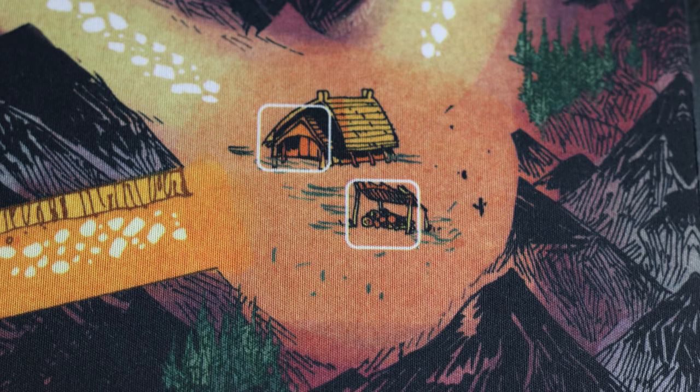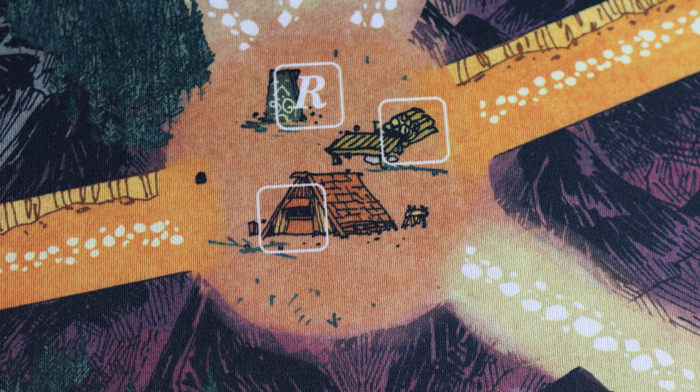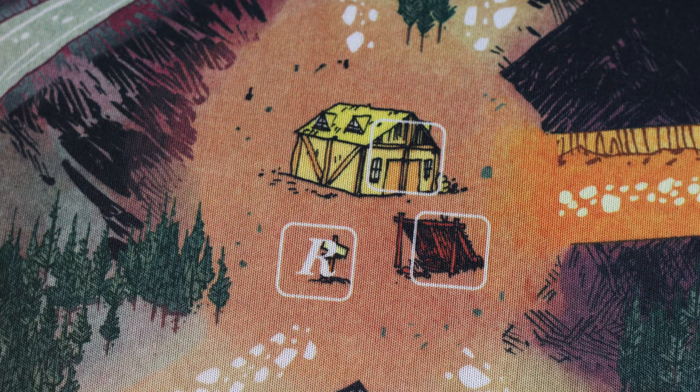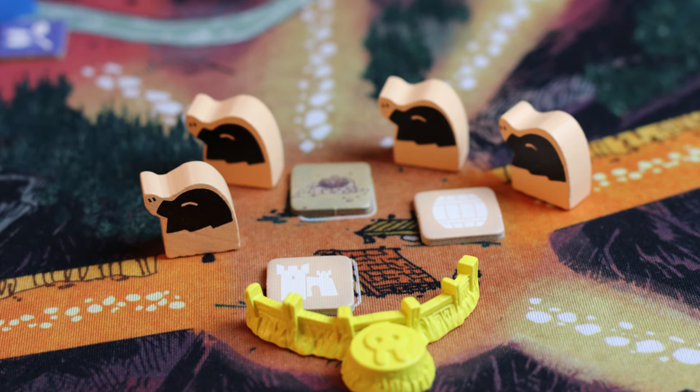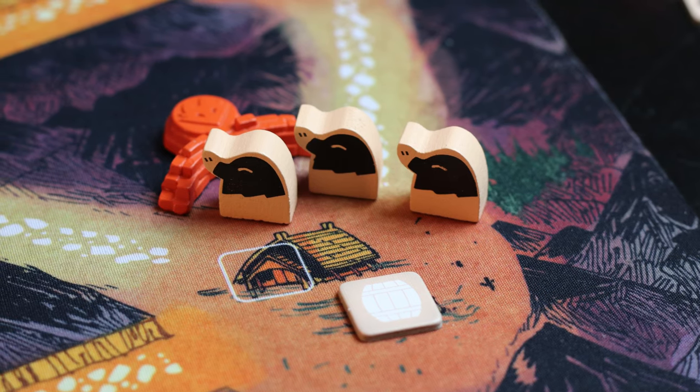My second tip: try to aim for the two-slot clearings. If a vagabond is in play, try to gain a good relationship with them and attempt to take over clearings that have a ruins token on them. You want to put as many buildings in a single clearing as possible, so you can protect them easily and don't have to spread yourself too thin.